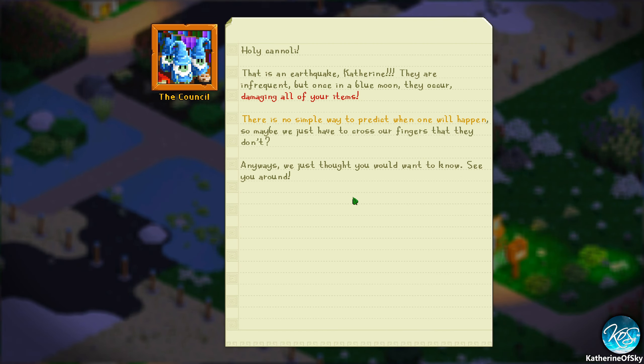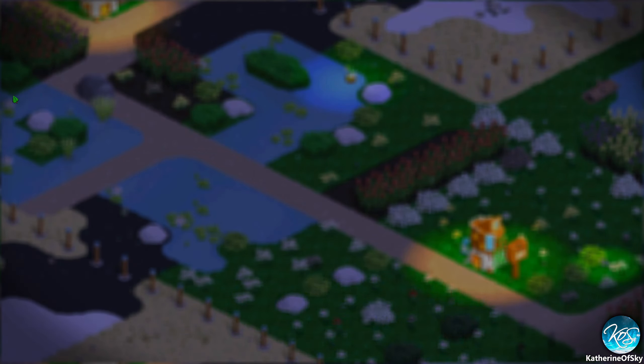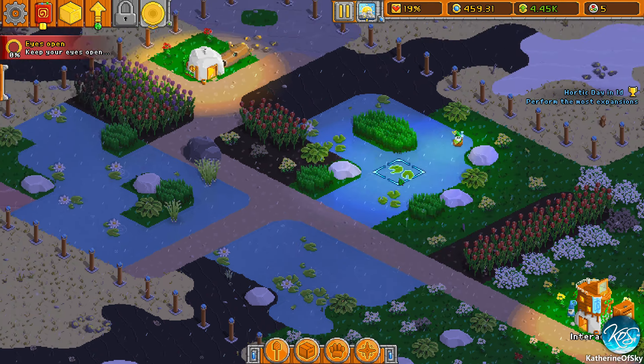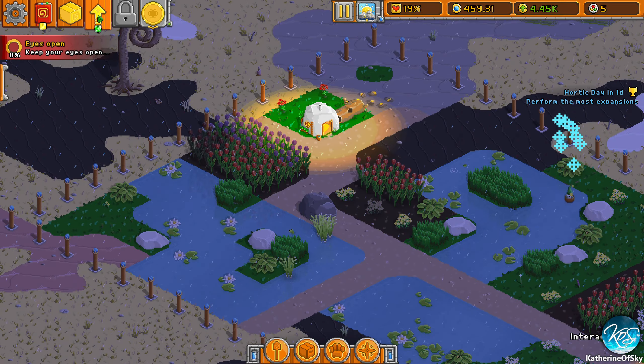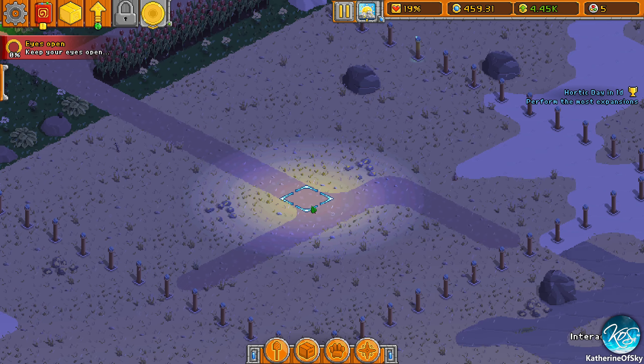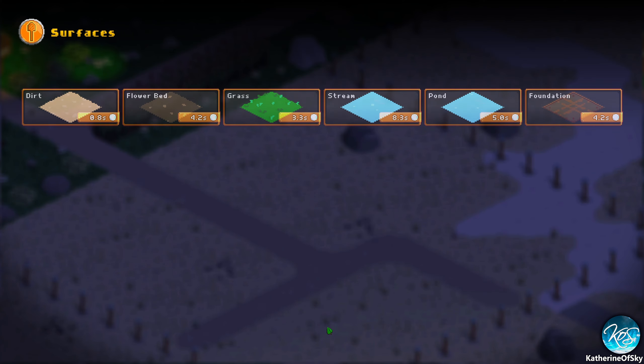Holy cannoli — an earthquake! They occur infrequently but once during a blue moon they damage all your items. And lightning — a strike can hit one of your items and cause a lot of wear and tear during thunderstorms. I still don't have enough for that upgrade. Let's plan this area — that's what we need to work on now.